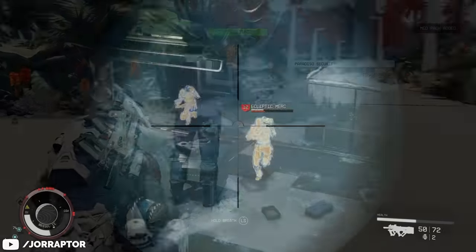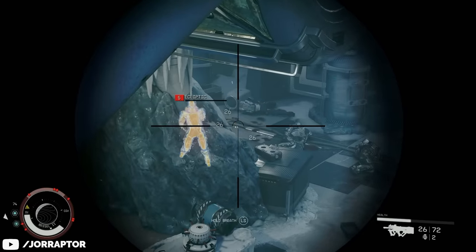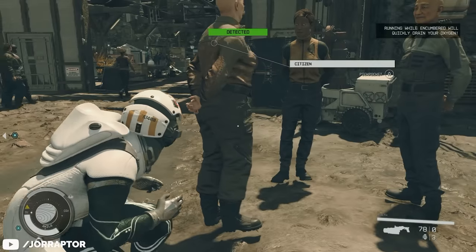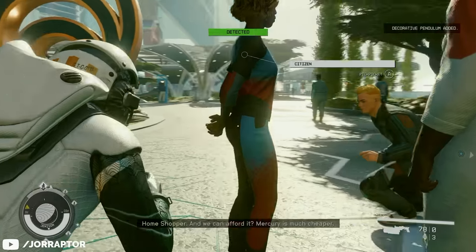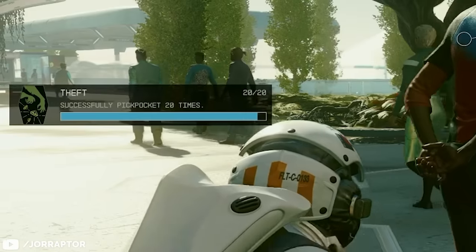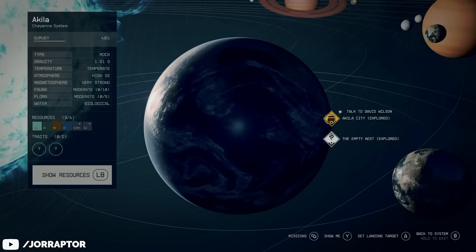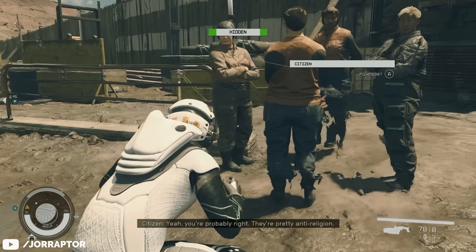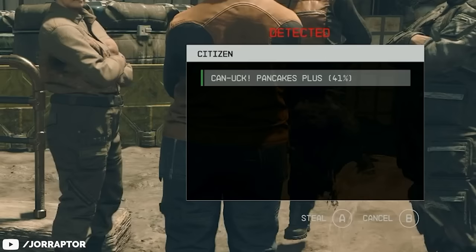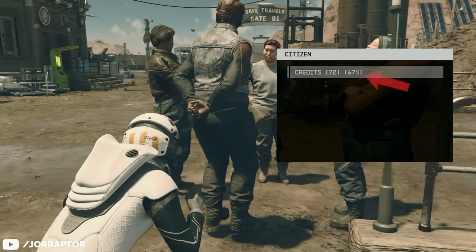There's an amazing weapon you can pickpocket from a certain NPC, but first you need to upgrade your theft skill to rank 4. You need to successfully pickpocket NPCs 5 times for rank 2, 10 for rank 3, and 20 for the final rank 4. I went to the entrance of Aquila in the Cheyenne system and stole from everyone there by crouching behind them. The stealth indicator doesn't matter — you'll see a big red warning if the NPC will detect you, and otherwise it depends on the percentage next to the item: the higher the percentage, the higher the chance of success.